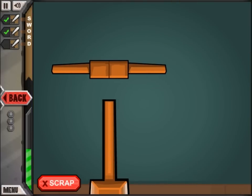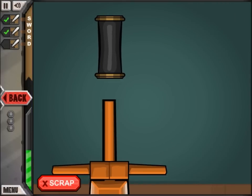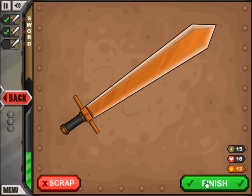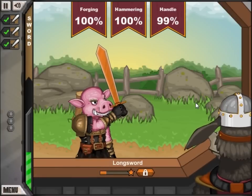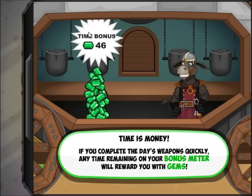Let's take our time a little bit more and maybe get some more perfects. 99% on the handle — I really don't think I did too bad. 100, 100, 99. Boom, you completed the day! We get a time bonus of 46 of these green gem thingamabobs. And now we actually battle.